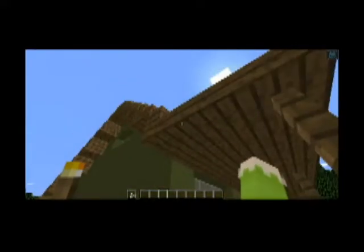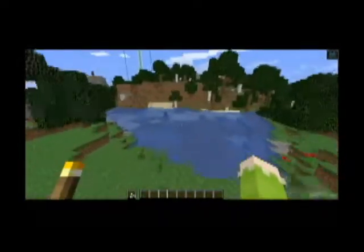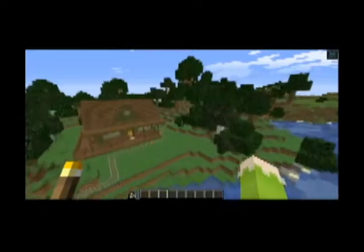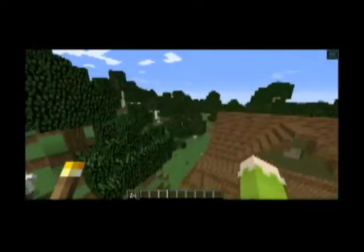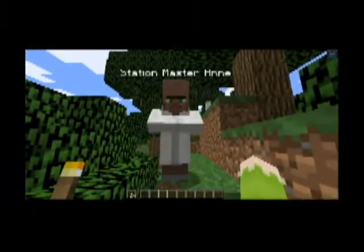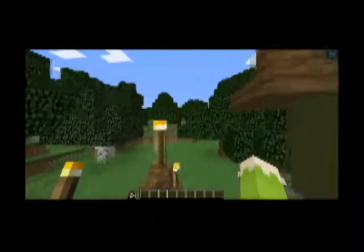Alright, here we are back in Woolhaven. We've completed our train station, so this will be our Woolhaven town train set. Here we have the train station, and it looks like station master Anne is having a bit of a walk around.